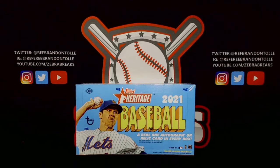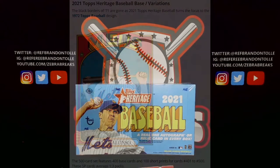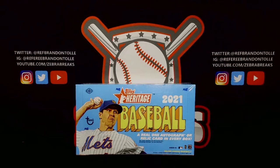2021 Heritage — it is the 1972 design. One auto or relic per box on average; most likely going to be a relic. If they say one or either/or, it's most likely going to be a relic — been proven wrong before but we'll see. 500 card base set: 400 base, 100 short prints — 401 to 500 are short prints. For parallels, there's not many. The chase on this in hobby is the black border, which is to 50, and then there's a flip stock numbered to five.